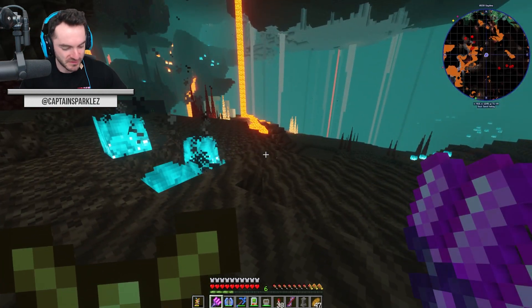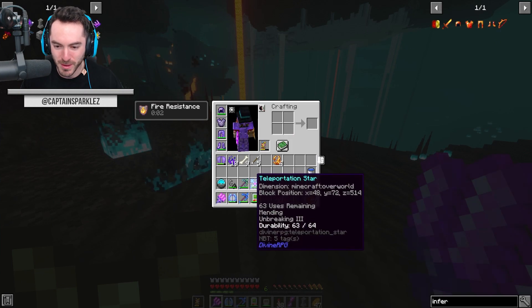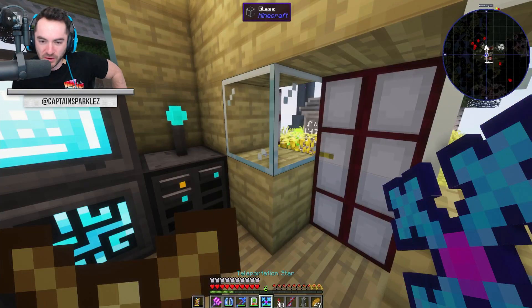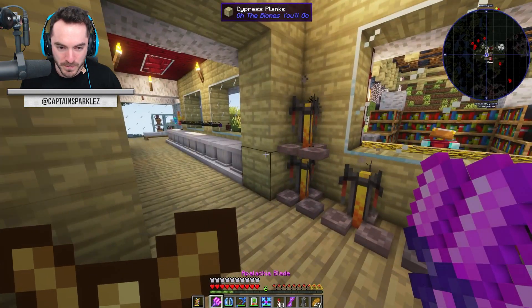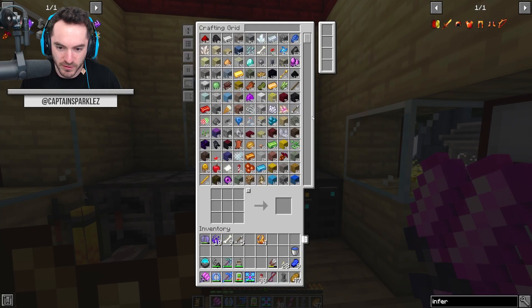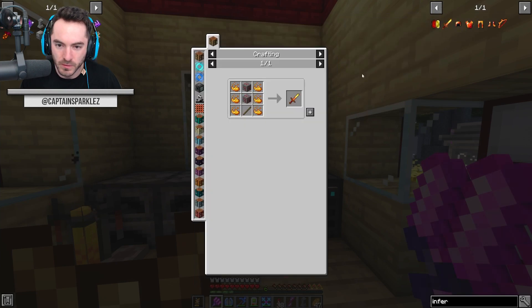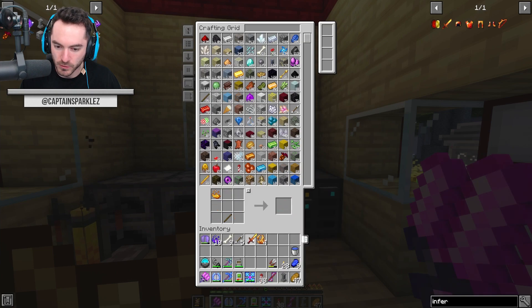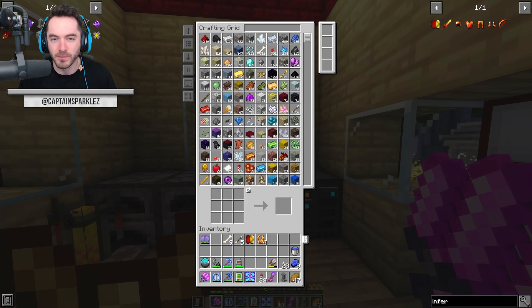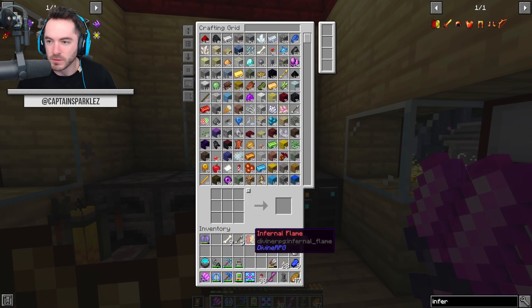I'm going to remember for once to actually use the teleportation star rather than going back to my waystone. Ready to make you. I think I just have to do that and then boom - Inferno Sword. And then this. I feel like we might as well just head back to the Soul Sand Valley in order to fight him. I don't think it's going to be terribly difficult with the armor.